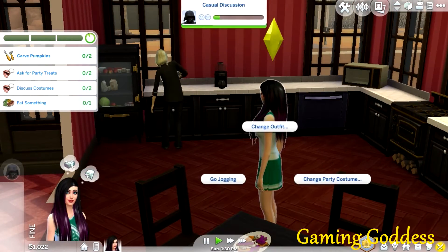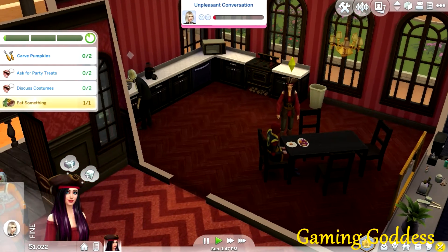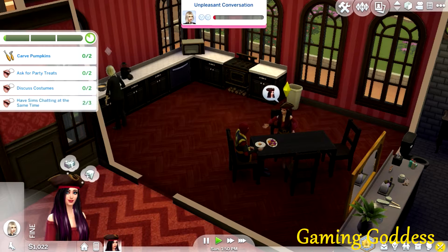The achievements for the party are still located to the left side of the screen. Parties in The Sims 4 have never been a strong point for me and they're a little difficult, but it's still a lot of fun doing it.